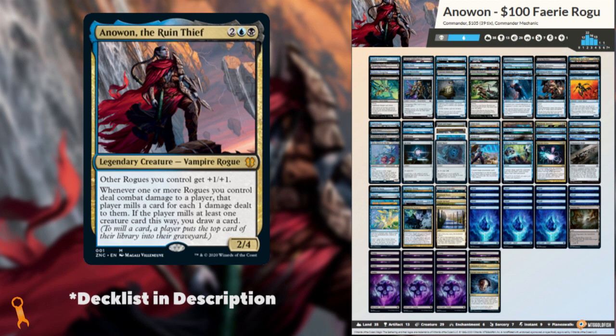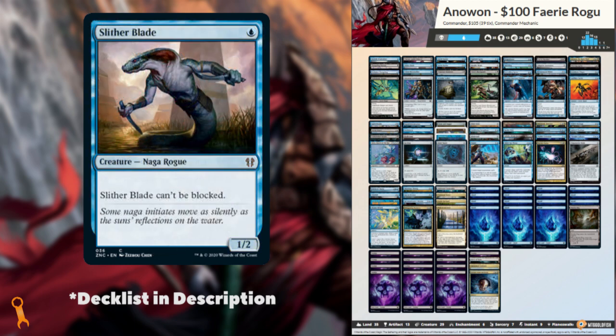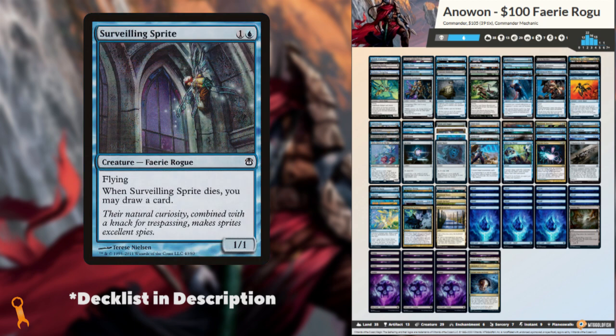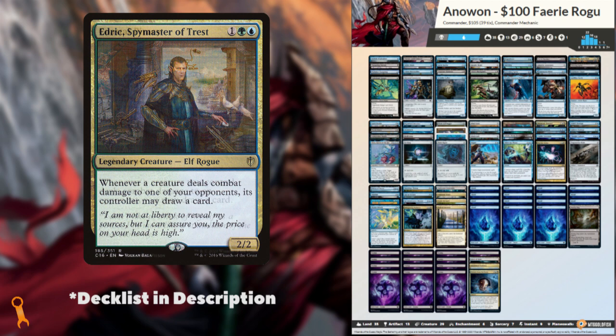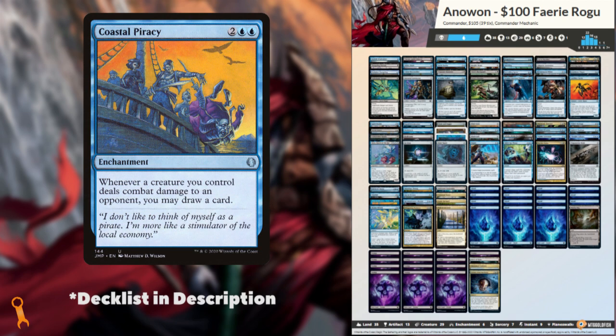This $100 budget build leans heavily on attacking with naturally evasive rogues — either unblockable rogues like the sneaky Slitherblade, or faerie rogues which all have flying, like Surveiling Sprite. In most cases, flying creatures are essentially unblockable anyway. The rest of this deck is built similarly to a typical Edric, Spymaster of Trest deck, with an abundance of small evasive creatures and plenty of card draw engines like Coastal Piracy to keep your hand fully stocked.